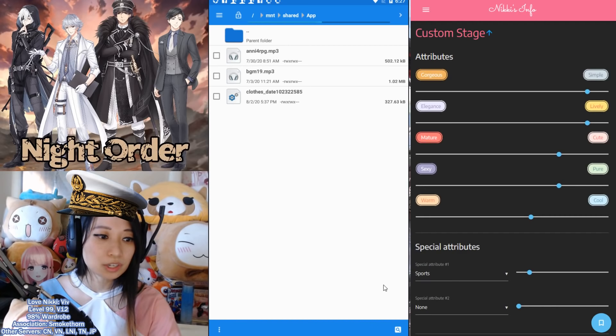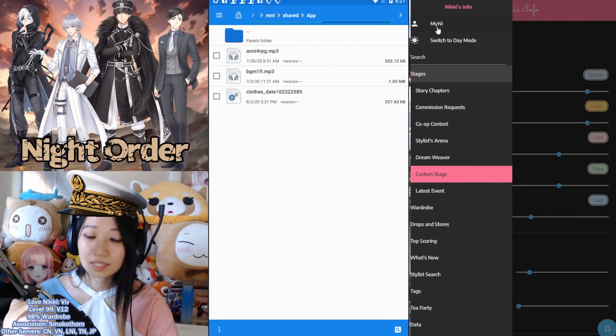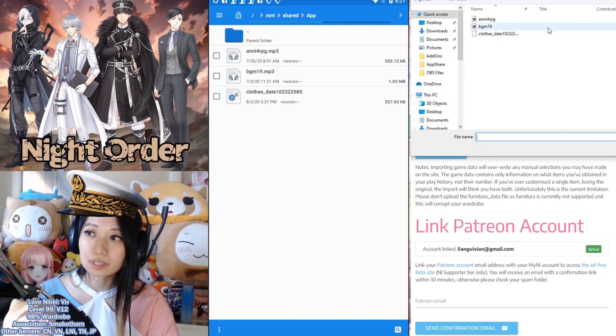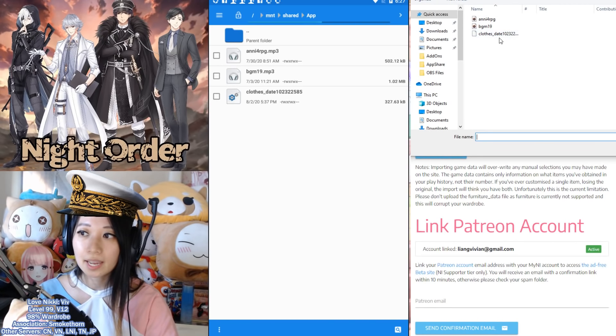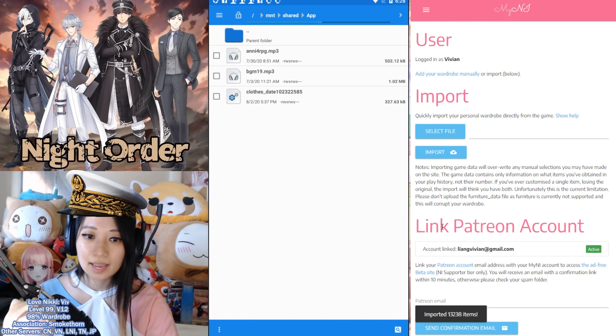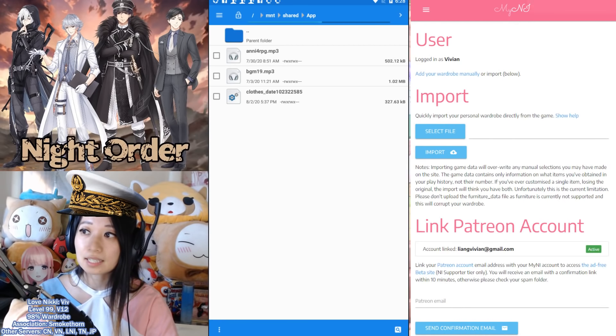Now let's use Nikki's Info. Once you are in Nikki's Info — link is in the description below — you want to go to My Nikki and then select file. You are going to search for your file on your PC. For me, it is under Nox Share and under App Share. Here is my clothing data, so I just select that. Import — and there it imported 13,238 items into my Nikki's Info wardrobe.